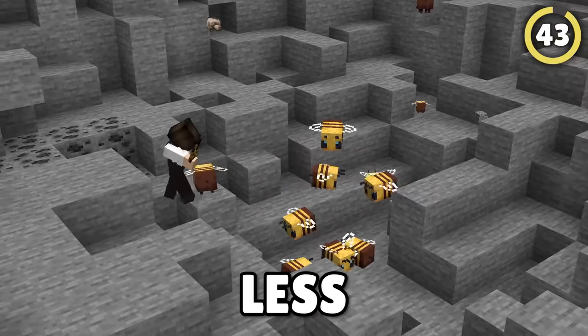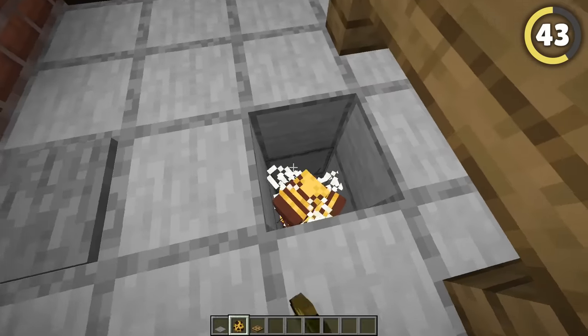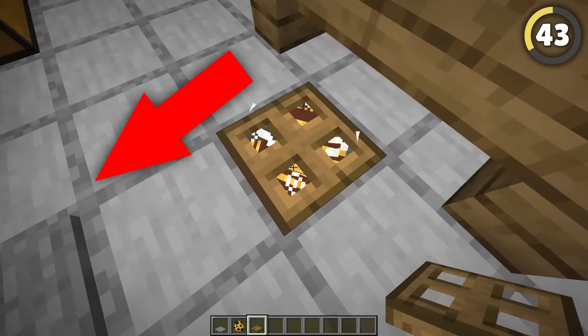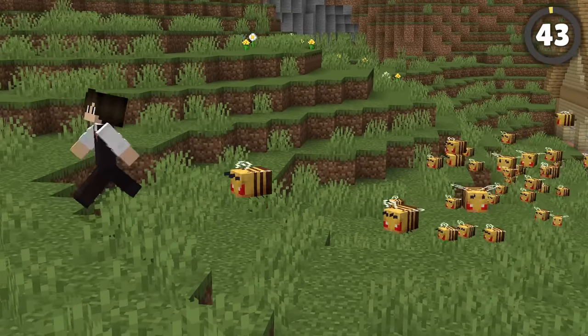If you want a slightly less destructive method of protection, it's time to hire some soldiers. These will actually stay aggravated permanently, meaning if you trap a bunch below the floor in your base and rig them up to release when any intruders enter, they'll swarm them instantly and even chase them down for miles.